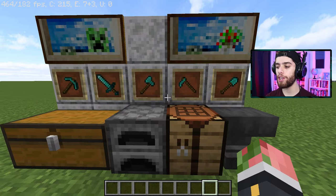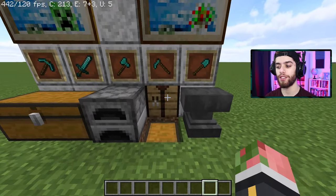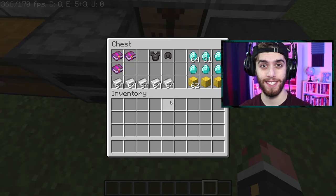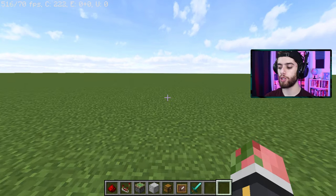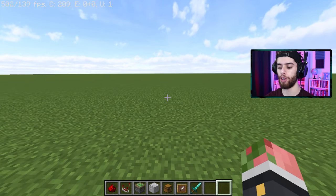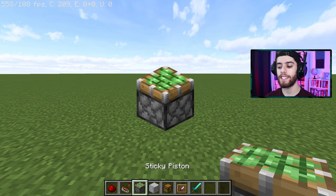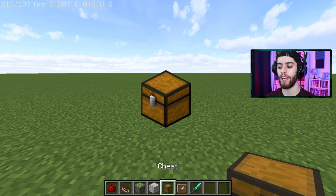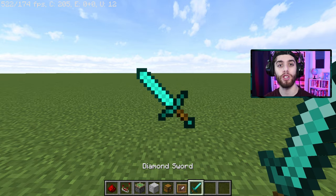So check this out. By using an item frame, when we have it on a certain rotation, something retracts and a chest gets exposed, which is all our goodies. This is great if you share a house with your friends or your siblings and you don't want them to get your precious loot. So the blocks you're going to need: redstone dust, a redstone comparator, a sticky piston, some building blocks of any kind, a chest for your hidden loot, an item frame, and something to put inside the item frame — I will do a diamond sword.